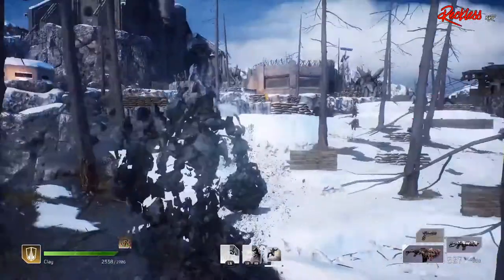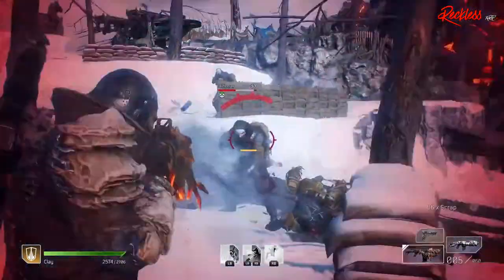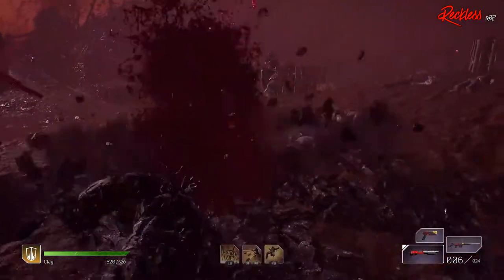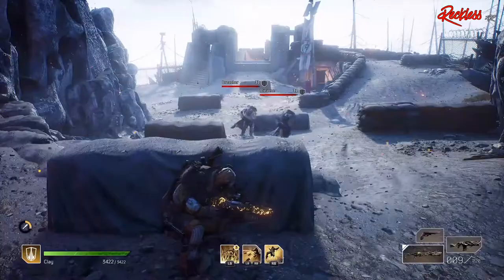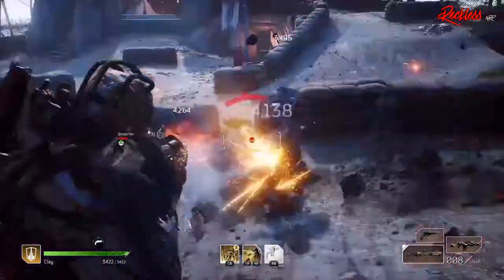One thing I noticed while playing the Devastator is that they have a lot of skills that allow you to activate your abilities one more time. I know that all of the classes have this, but it looks like the Devastator has more than all of the other classes. One thing that the Devastator is not is squishy — this thing is a wrecking ball.